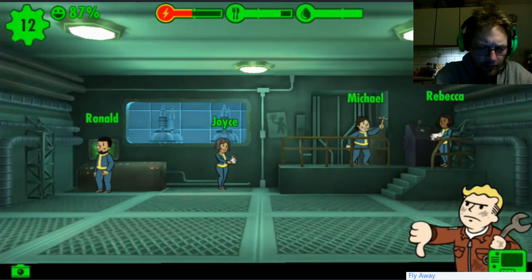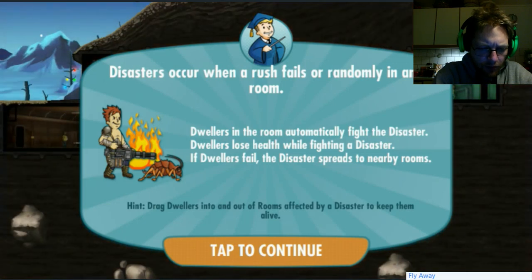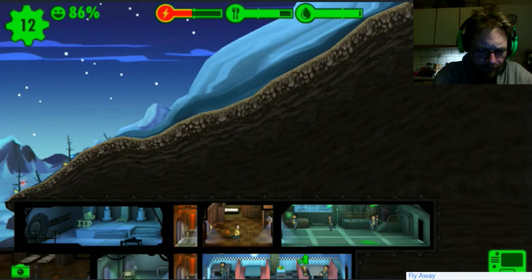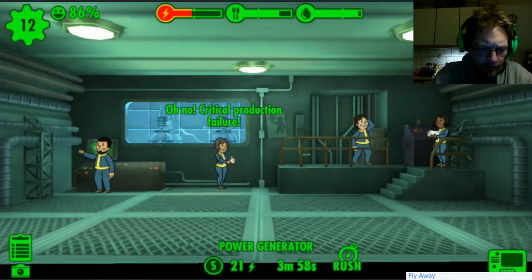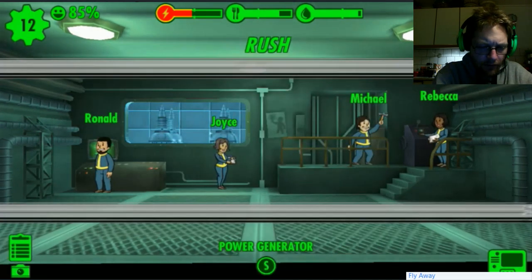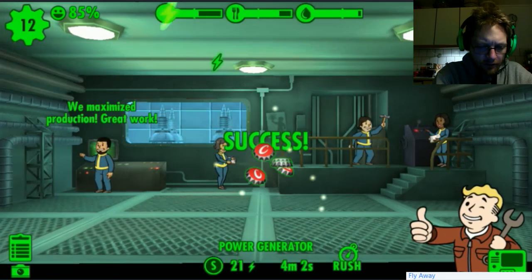Failed! Disasters occur when rush fails or randomly in any room - dwellers in the room automatically fight the disaster, dwellers lose health while fighting. Nothing happened - so they're good at it. Let's try again. 42 percent chance this time - and now it worked, good times!